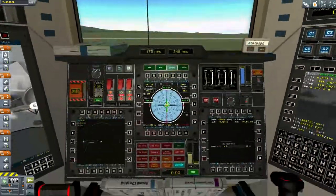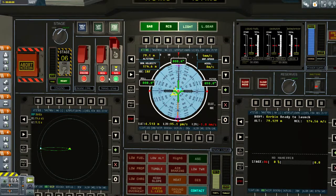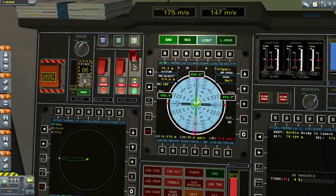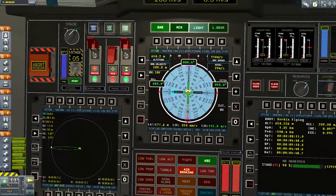Let's do a flight to orbit strictly in IVA mode. I turn on SAS, throttle up some - I just like the standard IVA mode. You can click on this and randomly move it. Fire!